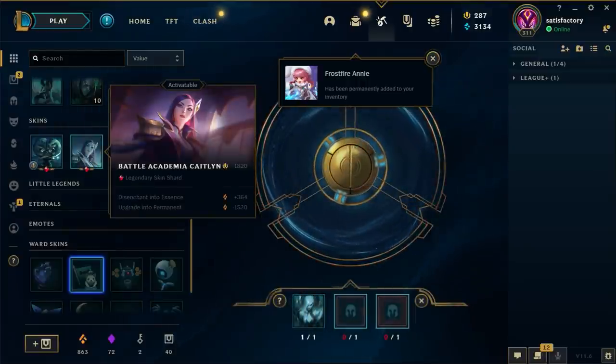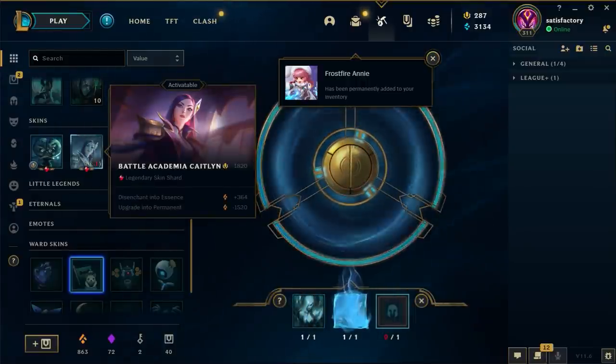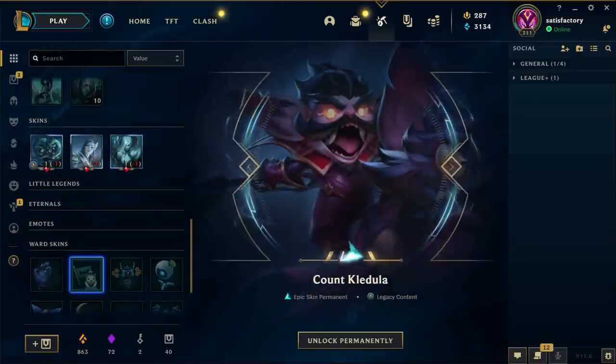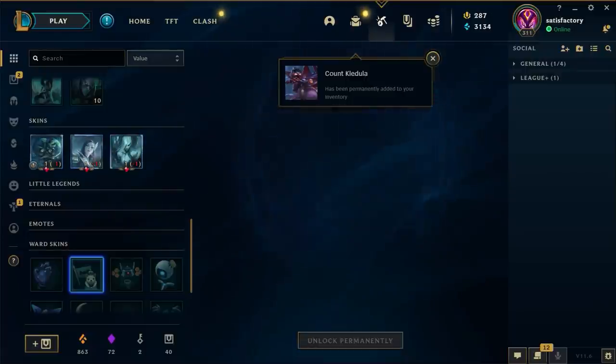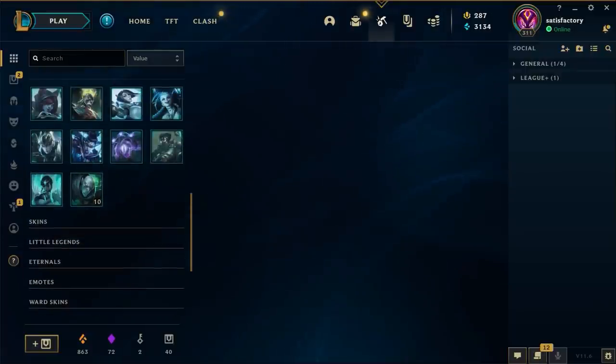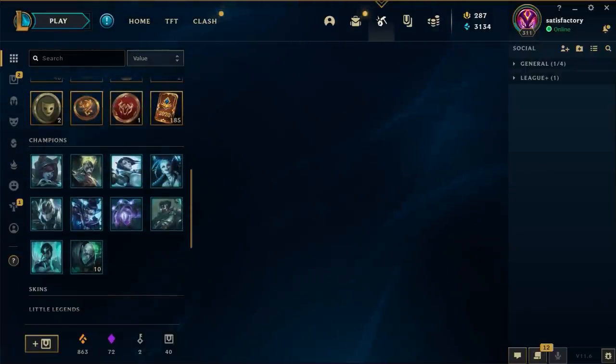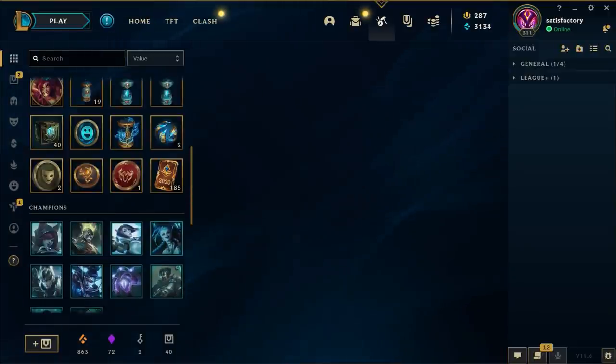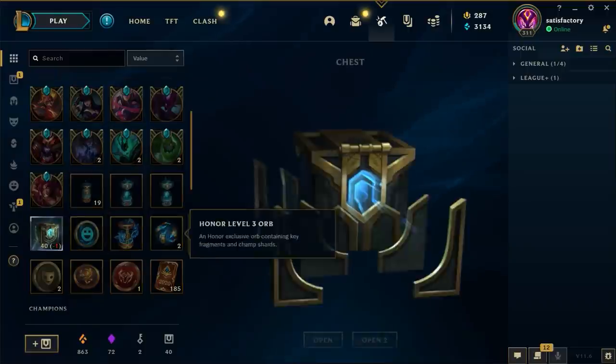I really don't want to reroll that, but the orange essence is just not worth it - spending 1500. That's disenchanting like five legendaries plus consuming the skin shards, so it ends up being six legendaries which is two free skins for me if I just reroll the six skin shards. That's why I just did that.